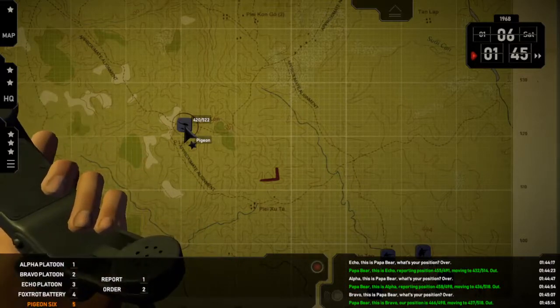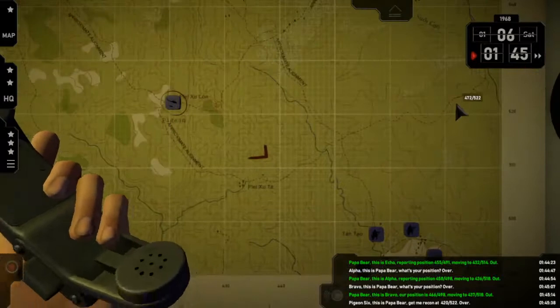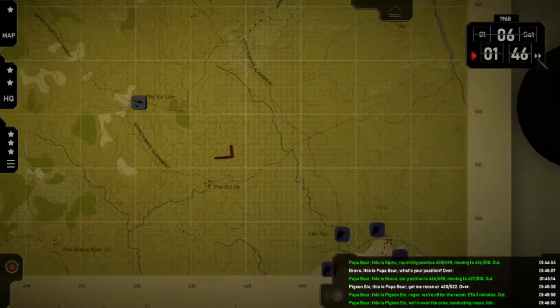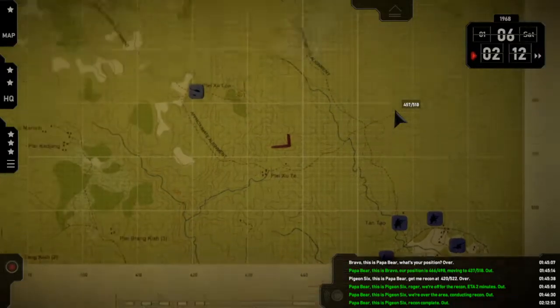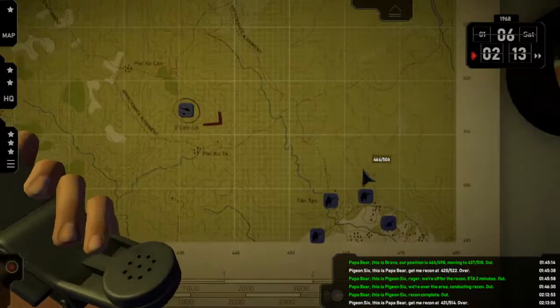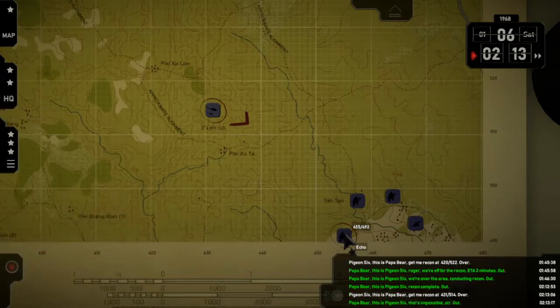Pigeon — recon. Over. Pigeon Six, this is Papa Bear — get me recon at 4-2-0. Papa Bear, this is Pigeon Six — roger, we're off for the recon, ETA two minutes out. Papa Bear, this is Pigeon Six — we're over the area, conducting recon. Out. Papa Bear, this is Pigeon Six — recon complete. Out. Pigeon — recon. Over. Pigeon Six, this is Papa Bear — get me recon at 4-3-1-5-5-1-4. Over. Papa Bear, this is Pigeon Six — that's impossible, sir. Out.